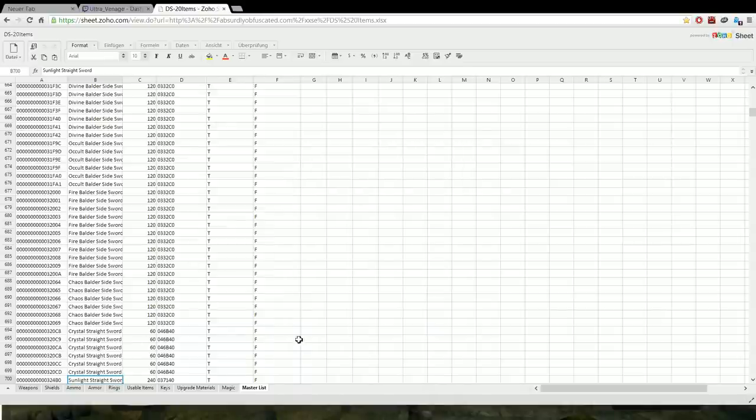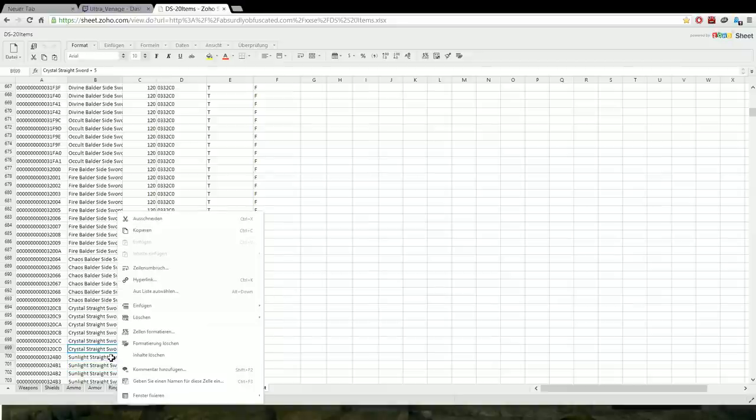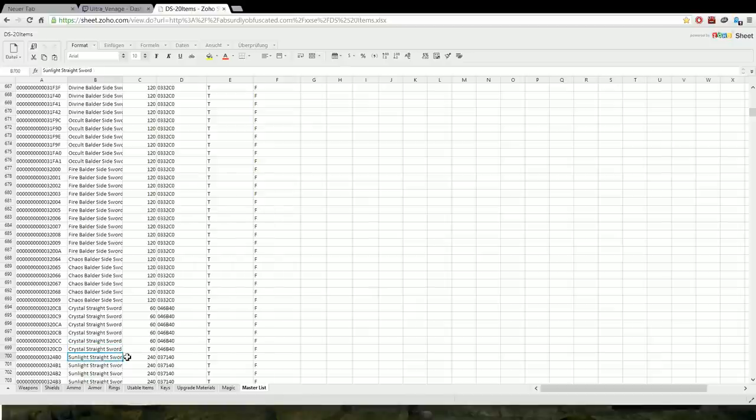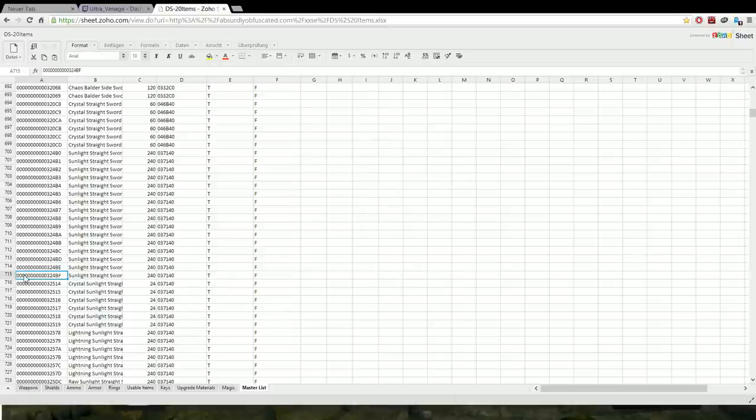Now you see here the Sunlight Straightsword. This was the Crystal Straightsword before. Find Sunlight Straightsword here, go down to the last entry before crystal — this should be the plus 15 one. Then this ID here is the hex ID. Copy it — not a hyperlink, the hex ID. Copy it.